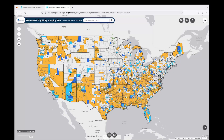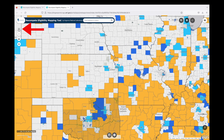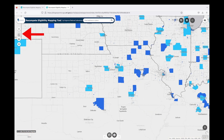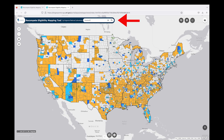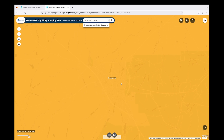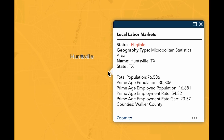Let's zoom into an area to get a closer look at the information available on the map. We recommend you zoom in because it will make it easier to get to the pop-up boxes for the jurisdiction you're interested in. We can either use the Zoom In button, use our mouse, or use the search feature. I'll use the search feature to take us to Huntsville, Texas. You can click on the map and a pop-up box will give you information specific to that area. Huntsville, Texas is located in a yellow local labor market, which indicates it's eligible.